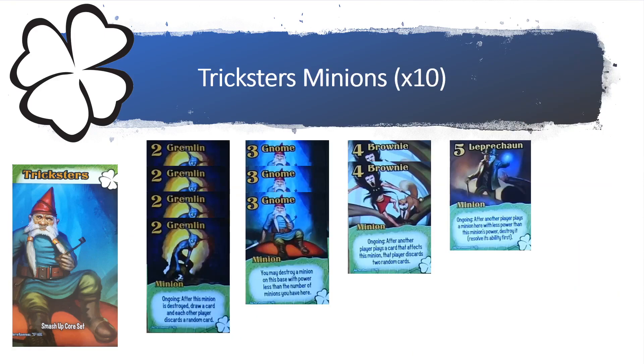Having 10 minions and 10 actions, you have four level 2 minions being the Gremlins. Its ability says: after this minion is destroyed, draw a card, and then each other player has to discard a random card. That's a pretty annoying ability.